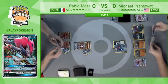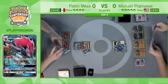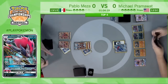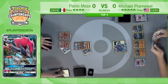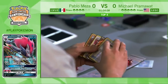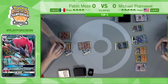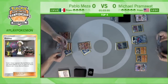All Pablo needs is an energy to take the knockout. He plays that one-of Multi-Switch — could be a card he might be looking for right now. Taking a knockout on the Zoroark would be big, putting Pablo down to only two prizes remaining. He has a Guzma in hand as well and he'd potentially target down one of those Zoroarks. Without having the energy in hand, why play more resources than you need to? May as well just take this knockout and prevent Pram from getting too many Zoroarks set up.